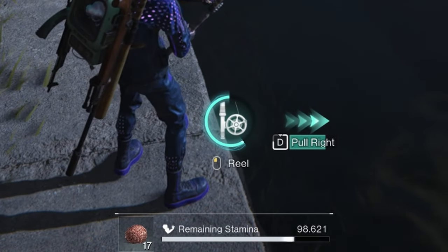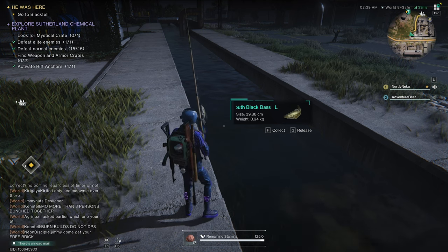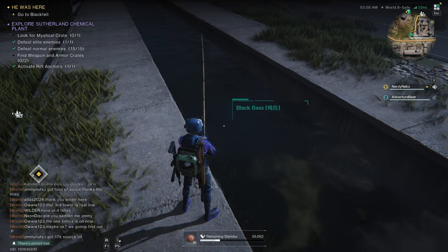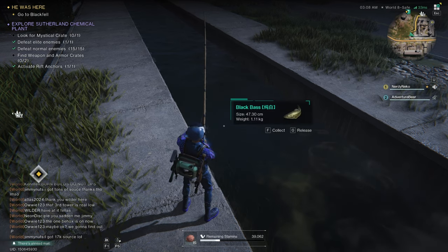You will get prompted to go either right or left, and every time you do, the energy bar above the fish lowers. Once the energy bar on the fish is fully depleted, then you will have caught the fish.